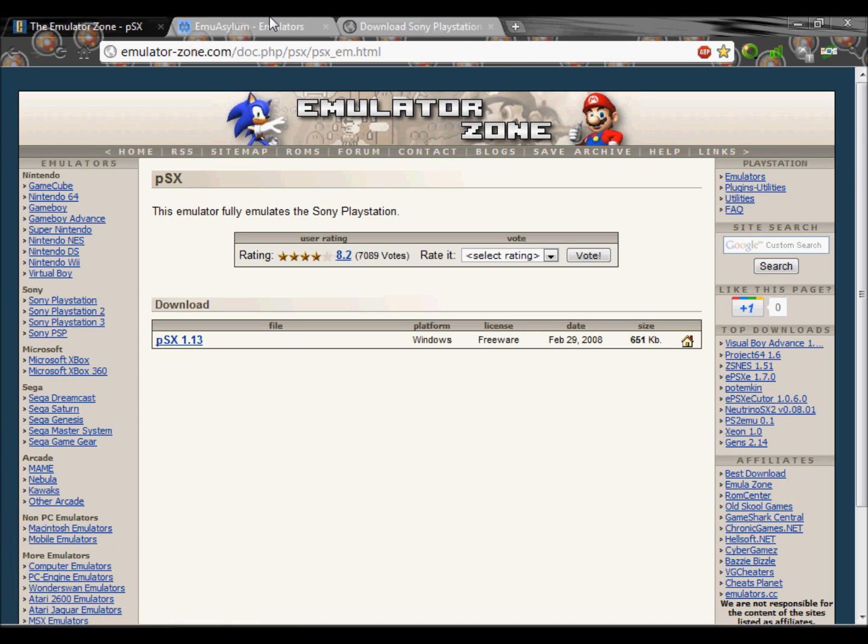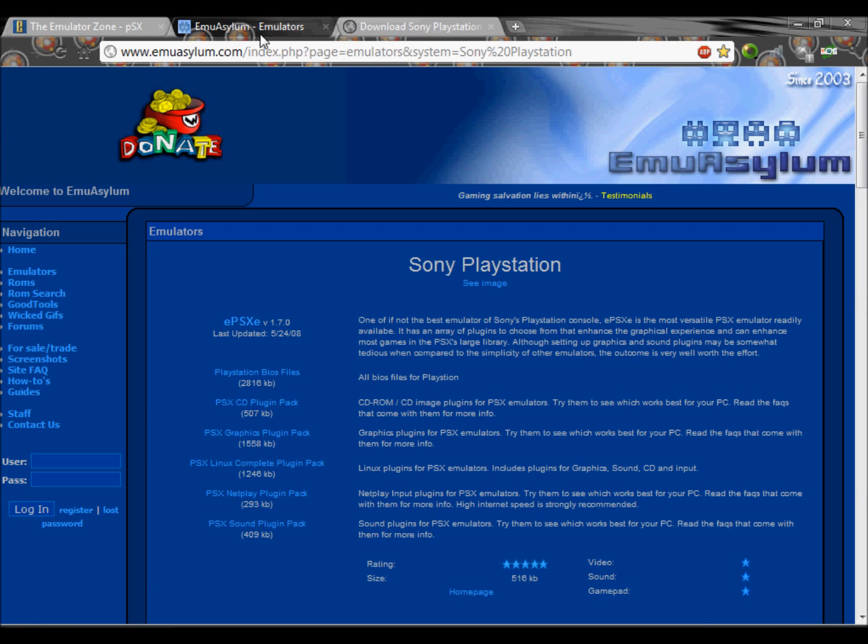And while that's downloading, also go to Emu Asylum and get the PlayStation BIOS files. This will also be in the link in the description.